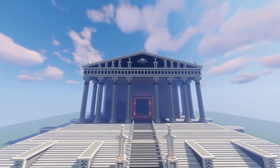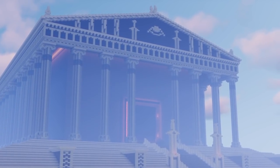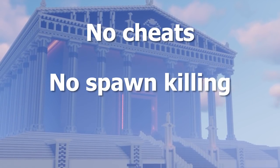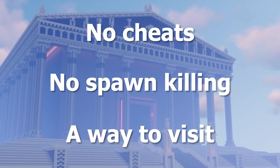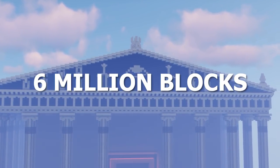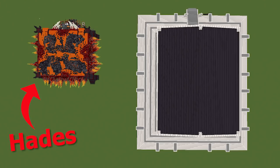While building this prison, we followed three rules: the prison should be possible to build in survival, the prisoners need to be treated humanely, and there should be a way to visit the prisoner and get back outside. This prison took so much time to put all together — it's made of 6 million blocks and took more than 50 hours to build. Even Hades's Vault looks small next to it.